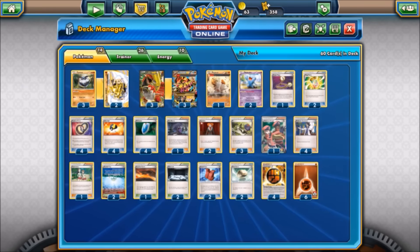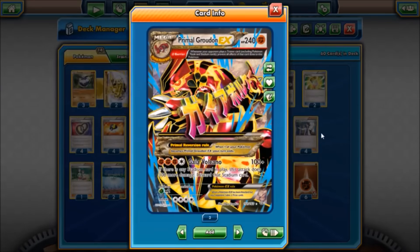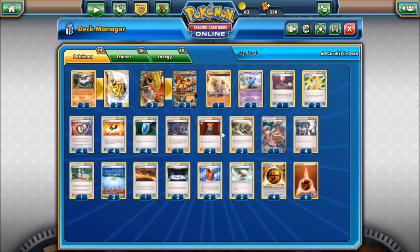This is the list I've been tinkering with. Primal Groudon in its awesome full art form is our featured attacker — 240 HP, absolutely massive. Gaia Volcano needs four energy but deals 100 damage, plus if there's a stadium card in play you deal an additional 100, equaling 200 damage, then discarding that stadium card. With the help of Strong Energy we can easily hit 240, which is enough to take out anything in the game right now in a single attack. We run a three-three line of Groudon.